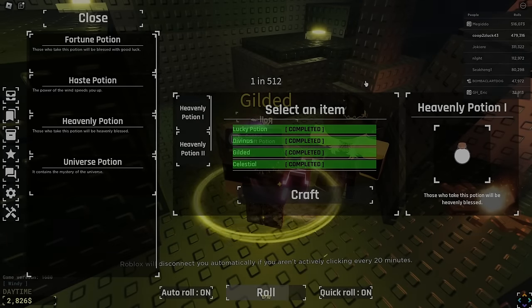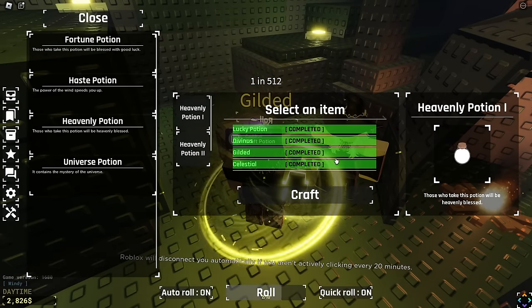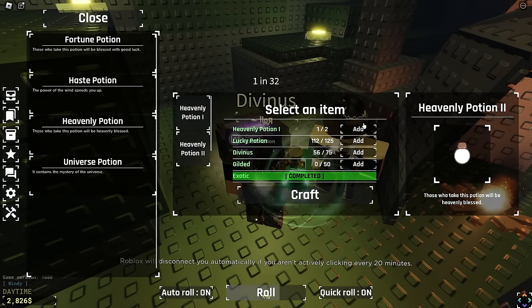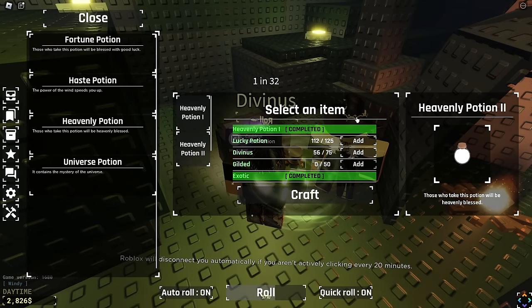And there we go. We have finally completed a Heavenly Potion — or a second one actually. Earlier I did get my first one, so now we have two Heavenly Potions, and we are very close to crafting this.